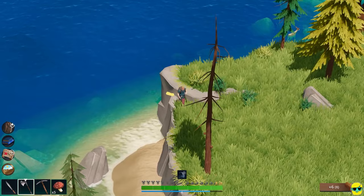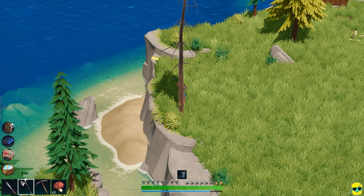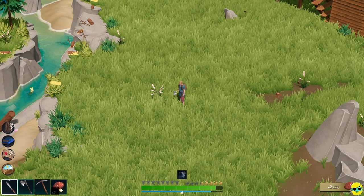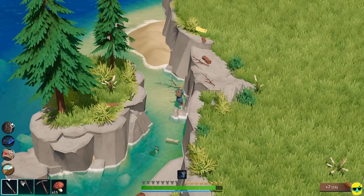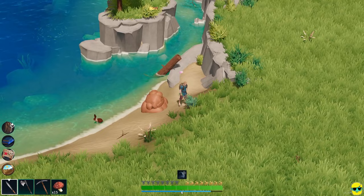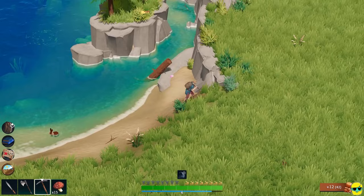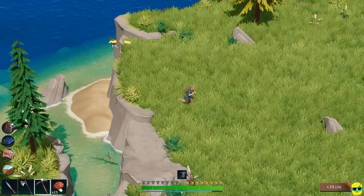Let me get some of this wood. Oh God — bees! They came for me. I'm hungry anyway. We almost got killed by bees. That was close. Alright, so let's go fix our house.